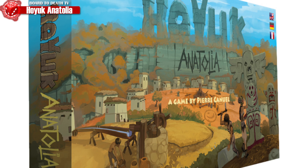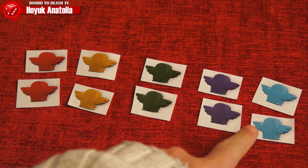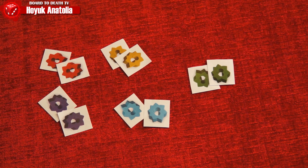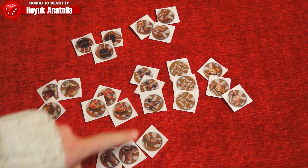For this expansion, new progress must be made and achieved by your clan to make it a more prominent one. In the box you'll get a progress board with three different achievement panels, 10 artifact meeples in five different colors (two per player), 25 drop counters in five different colors (five per player), 10 progress counters in five different colors (two per player), and 24 fest tokens of eight different types, three for each type.